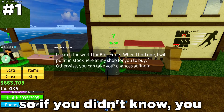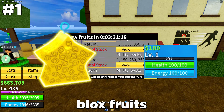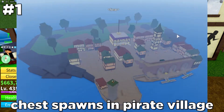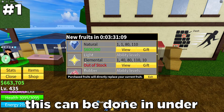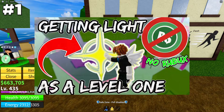So if you didn't know, you could actually get the Light Fruit as a level 1 beginner in Blox Fruits. This is done by grinding the chest spawns in Pirate Village and getting to $600,000 to buy the Light Fruit. This can be done in under an hour, and a more detailed description on how to do it is in this video here.